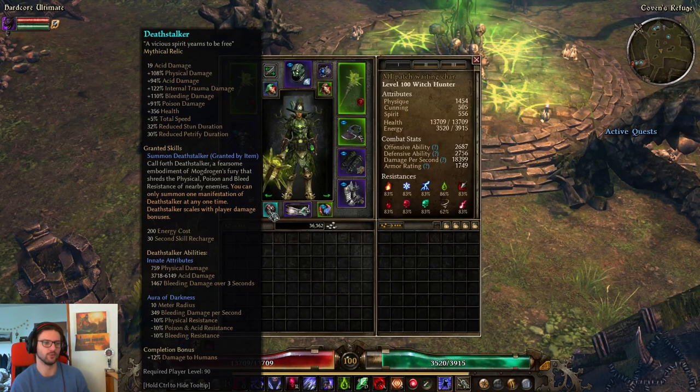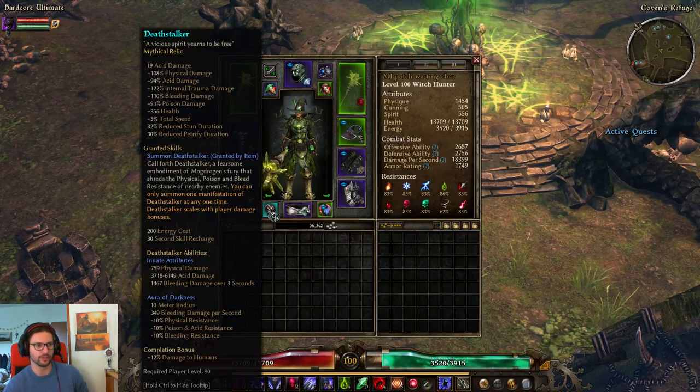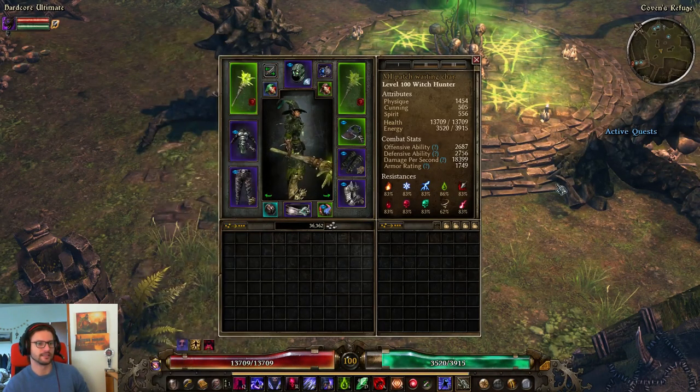The completion bonus I got is pretty bad — you can get something like percent DA or percent OA here instead, which would be way better. So I got kind of unlucky on the craft, and this relic has more potential than it currently has.